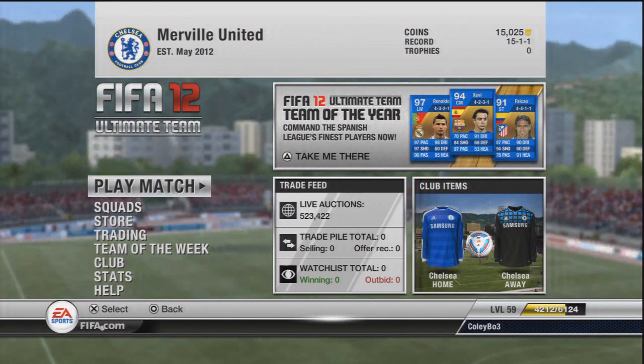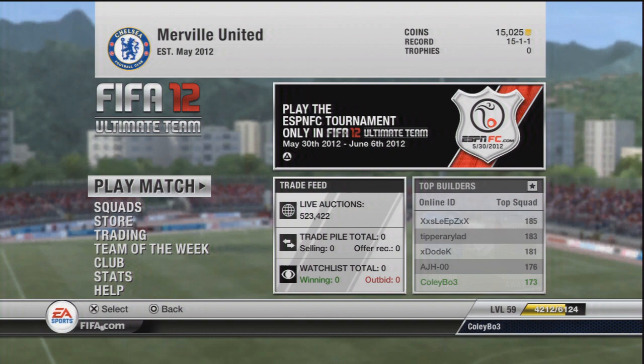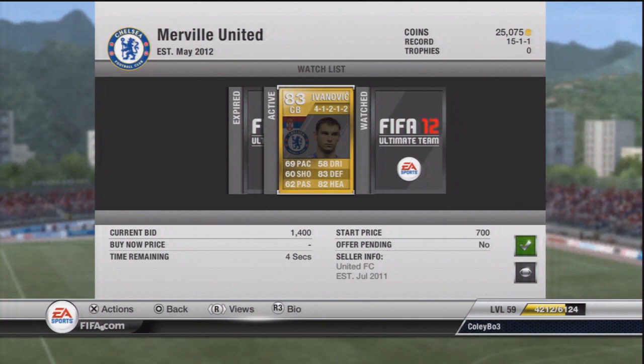Hey guys, Cullybo3 here and welcome to episode 4 of Rags to Russian Riches. I started off the episode by replacing a lot of the bronze players I had in the team with some gold Chelsea players, because quite frankly I was getting really annoyed playing with these below-average players and I had to get in some really good quality, and that's exactly what I done.